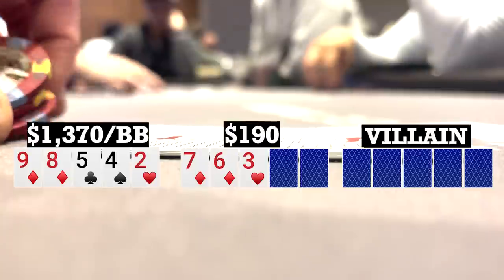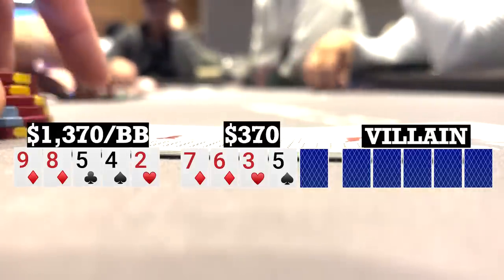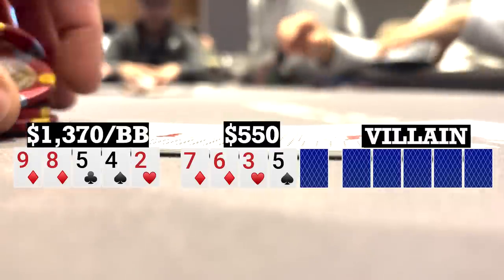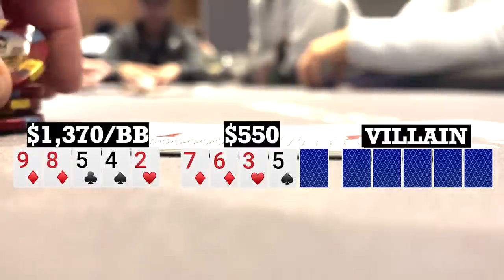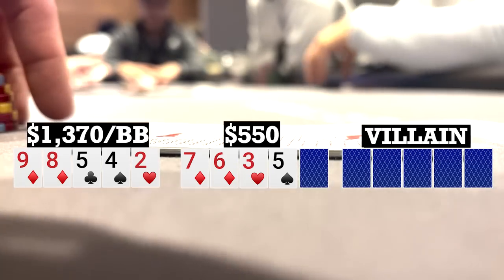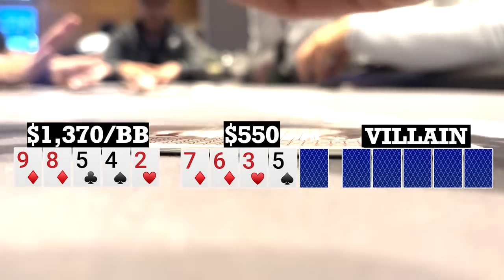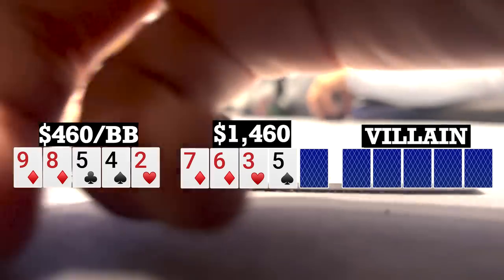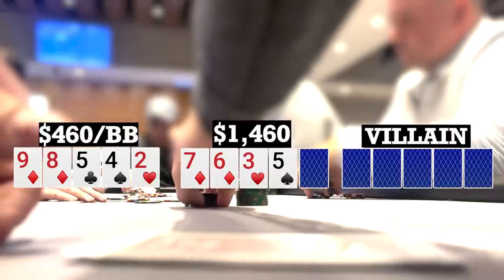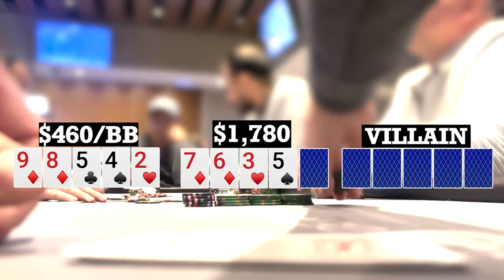Turn brings a five. I check, player to my left bets 180, one player folds, and a late position player with about $500 total makes the call. Here with the nuts and still the open-ended straight flush draw, I definitely don't want to give someone a cheap opportunity to see their flush or full house on the river, so I go ahead and pot it. The player on my left has about $1,800 and eventually folds. Over to the late position player who makes the call, so we're going heads up to a river.